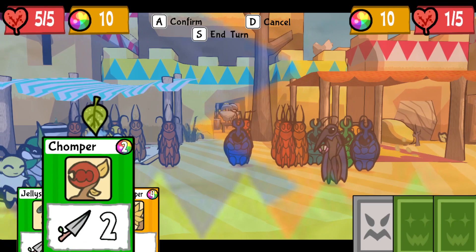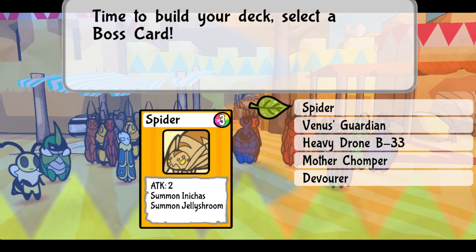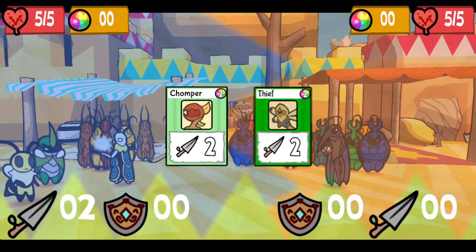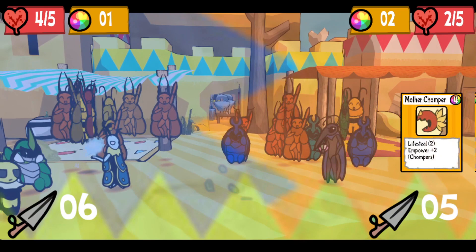Each turn, your TP is restored to max. As for your cards, you select your 1 boss, 2 mini-bosses, and 12 of any selection of enemy cards to battle with. Each card has its own stats, tribe, and effects — whether it's flat-out attack power, restoring your HP, cards that buff other cards you play in your deck, etc. Let's explore them all, shall we?